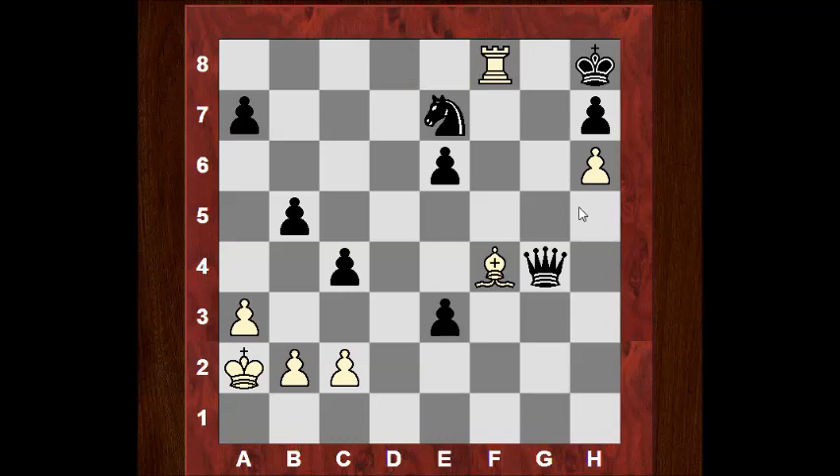Takes check, Ng8, Be5 is mating here. Look at that pawn and the rook — the only legal move for black is Qg7, and we'd finish off like this for example. A wonderful celebration of that attacking diagonal.